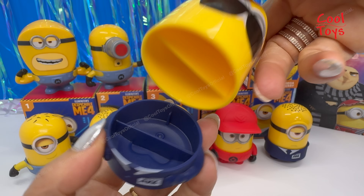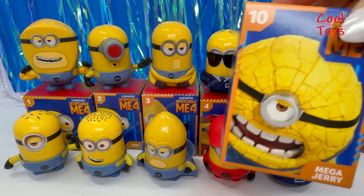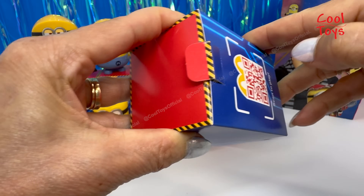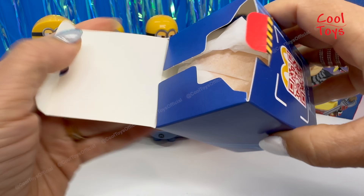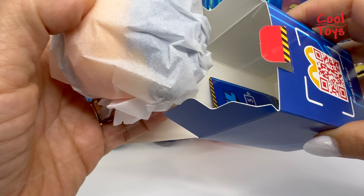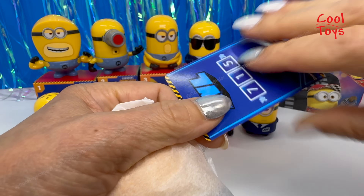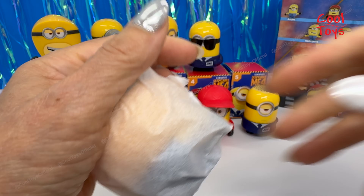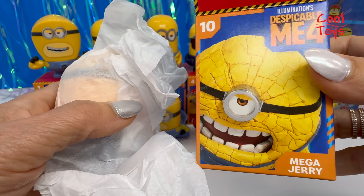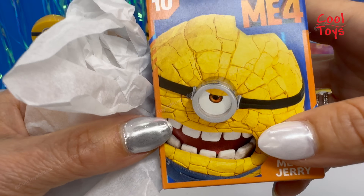The final box is number 10 — Mega Jerry! I am very excited. It looks like a huge orange with his head so big. The number is 715. Let's see — wait, look at those teeth on the box, they are so cool, I love it.